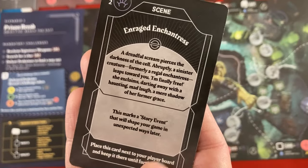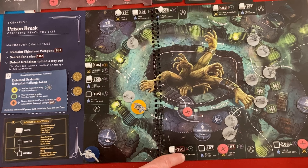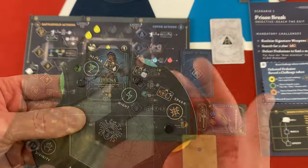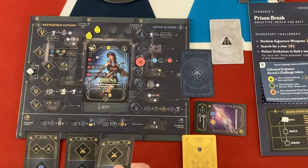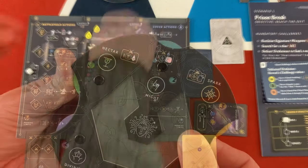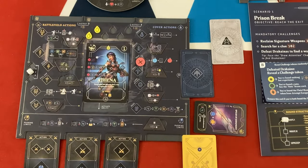'This marks a story event that will shape your game in unexpected ways later. Place this card next to your player board.' Then Athena can drain the dead guard for two - one spark, one might. She only has one action card left, so if she moves she won't be able to fill her cup as well. She can always sneak on her next turn without the chance of drawing anybody. Let's just have her fill her cup for her action, getting her to two nectars.